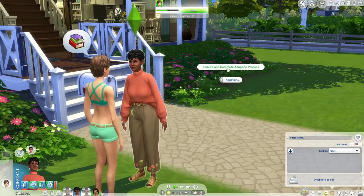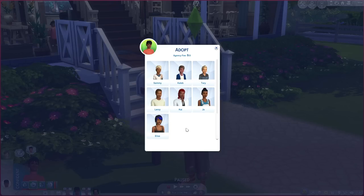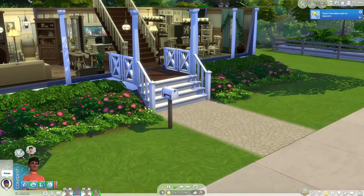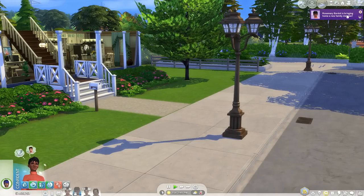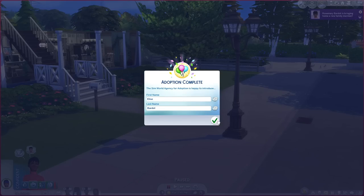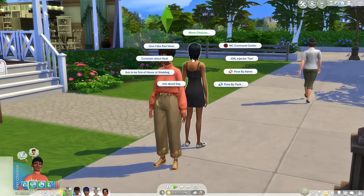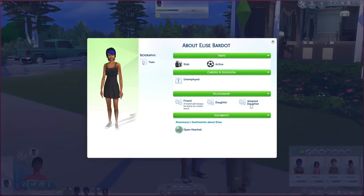Some time has passed and the decision letter regarding Rosemary's adoption application arrives: 'After reviewing your application and the notes from your home visit, we have decided to accept your application. You qualify to adopt one child.' Going to Adoption and then Finalize, we can see everyone who needs a home. I'm going to adopt Elise, who is a teenager. Rosemary Bardo is bringing home a new family member — we're keeping her name the same. Welcome home! It says 'Adopted Daughter' in the relationship panel — she is adopted, but she is our daughter.